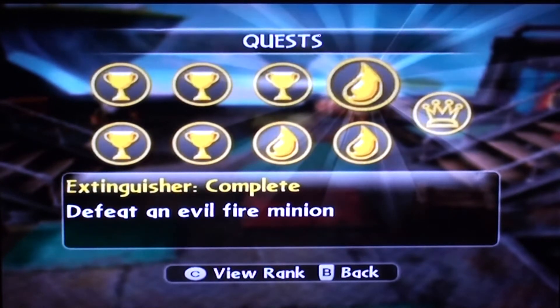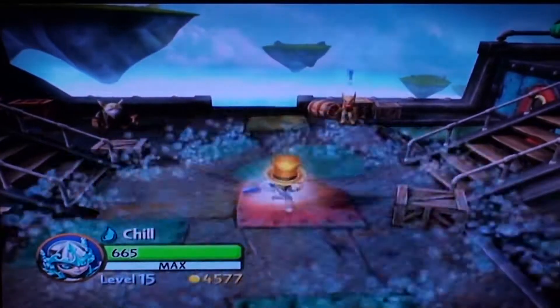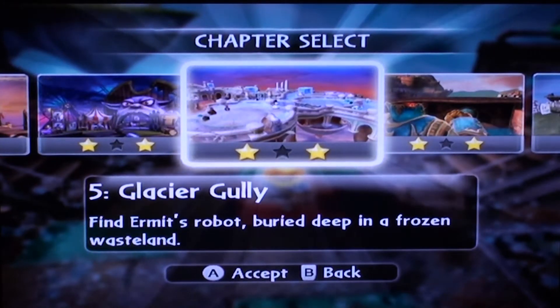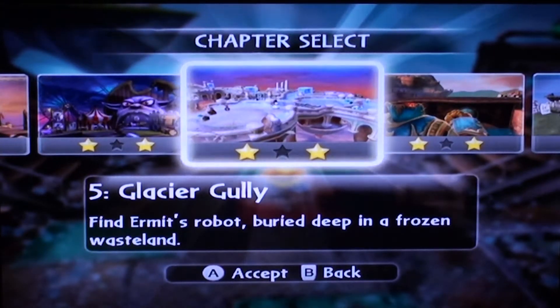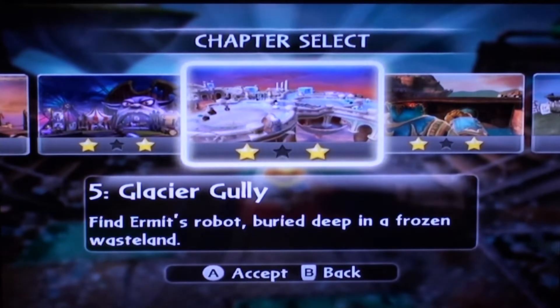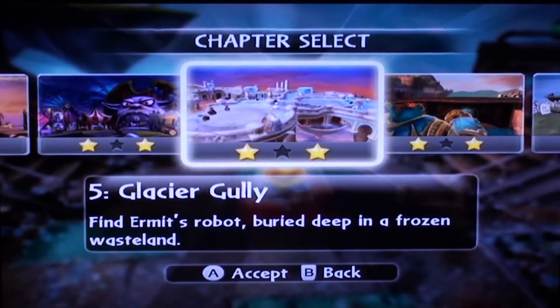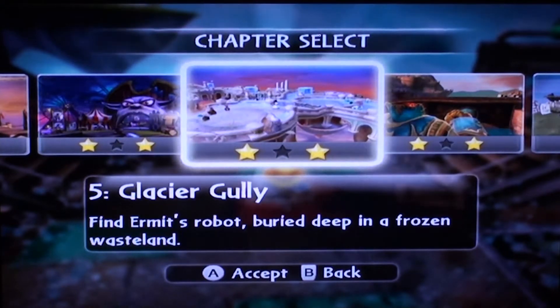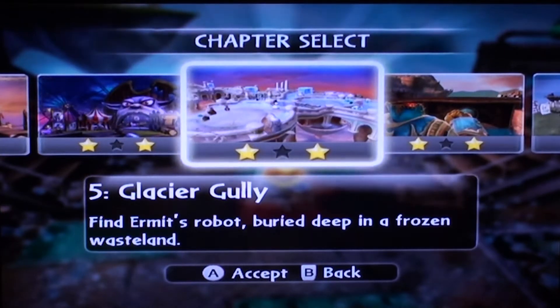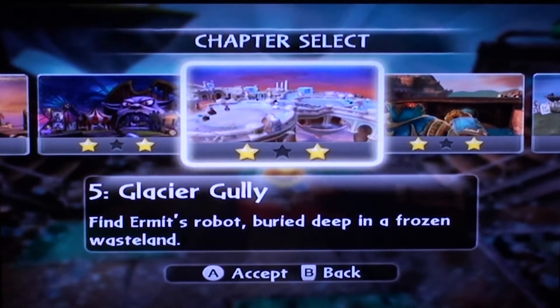Defeat an evil fire minion: you're going to go to Glacier Gully and get about midway through. You'll see a platform all the way down with two huge chains on either side — one takes you to an icy area, the other to a fire land. Do that, defeat the puzzle, and once you're in the fire area you get locked in and have to fight a fire minion. Then just put Chill on. You need a fire character to unlock the entrance. I had no idea that a water character could stand in a fire environment — I thought that was so cool.